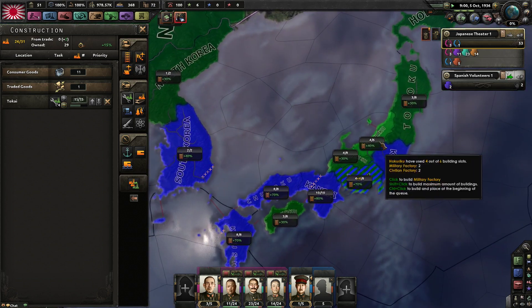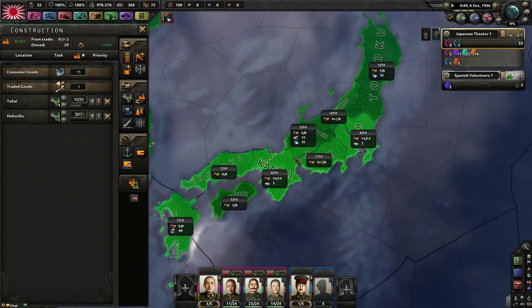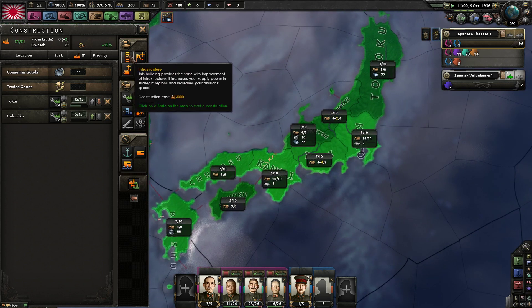I'm running out of building slots already. I guess I should build something more expensive, like some synthetic refineries. Or I could do some infrastructure.